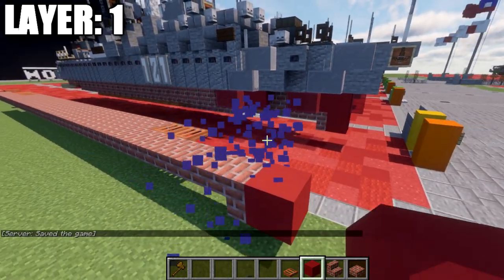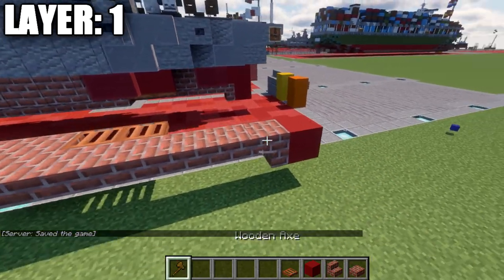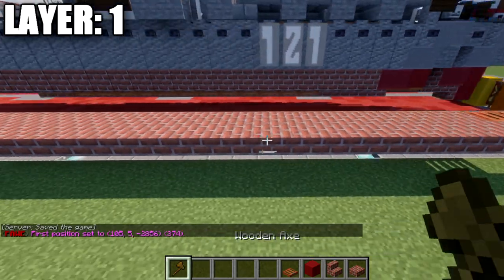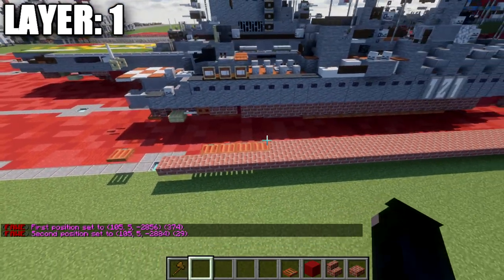Anyways, with that sorted, let's get started. First thing we're going to do is place down a red concrete block, then follow that up with a brick upside-down stair. We're then going to place down a row of brick top slabs going all the way to the back of the ship — in total a row of 29.